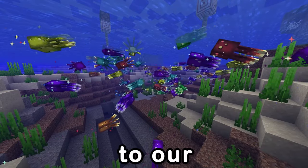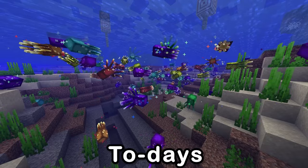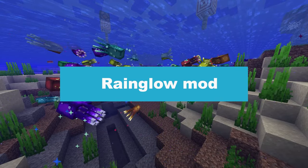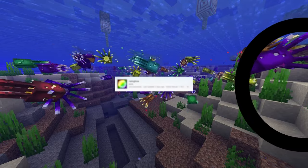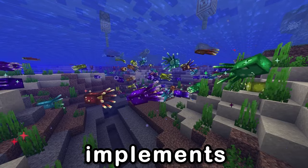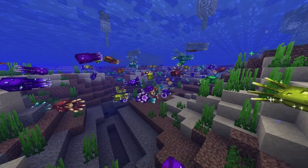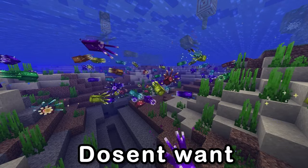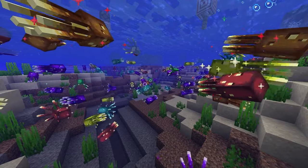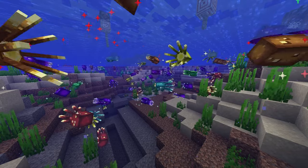On to our first mod of today's video: the Rain Glow mod. I think in the intro I said rainbow, but overlooking the mod page, it's actually called Rain Glow. Anyway, this mod implements a bunch of colorful glow squids. Who doesn't want this? It's absolutely amazing. They add no actual functional additions into the game.